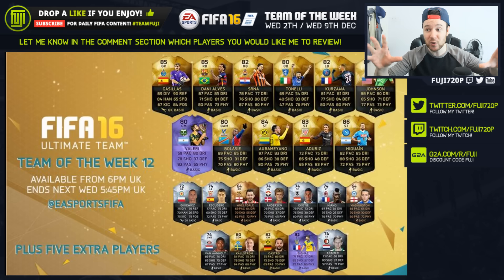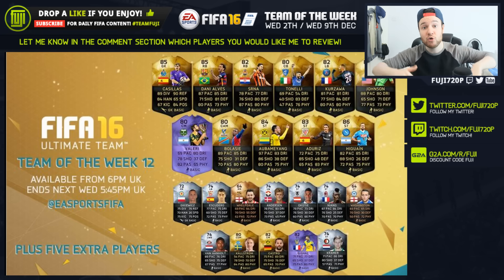With the new patch, I don't know who to review — do I go for skill, do I go for pace? Let me know in the comment section. If you need Ultimate Team coins to open packs or afford any of these players, head over to fifaultimateteamcoins.com — links in the description, use code Fuji. If you need game codes, head over to G2A as well.